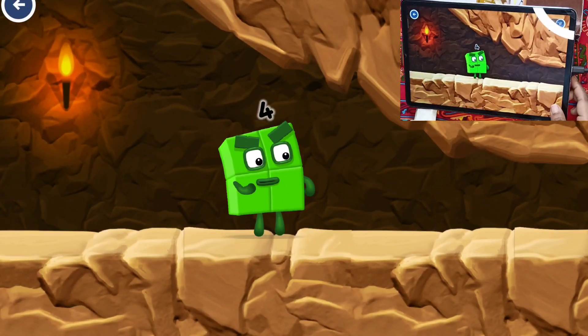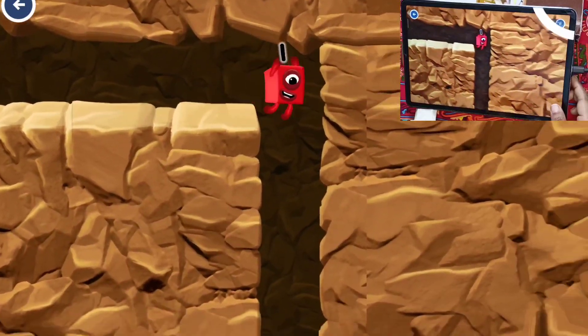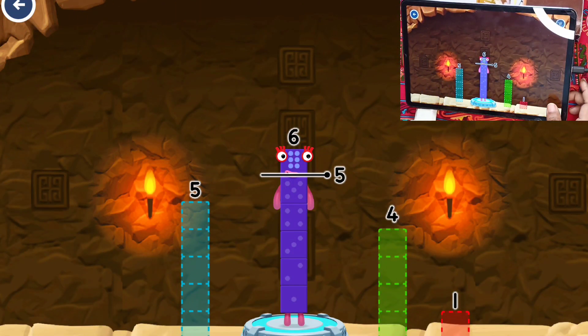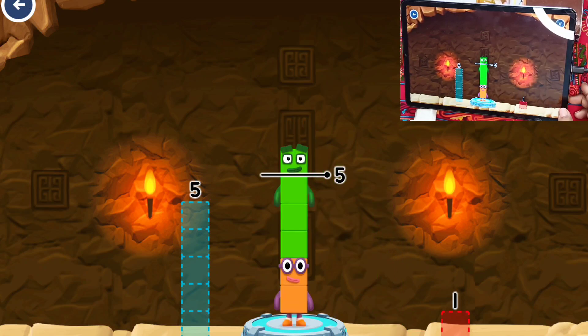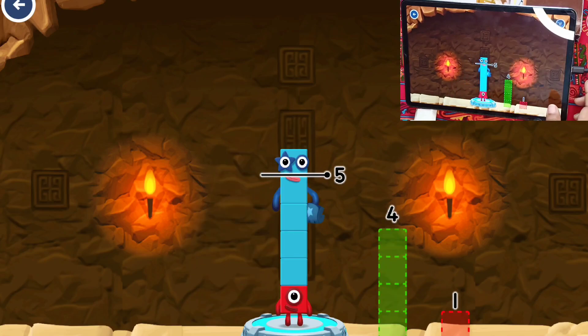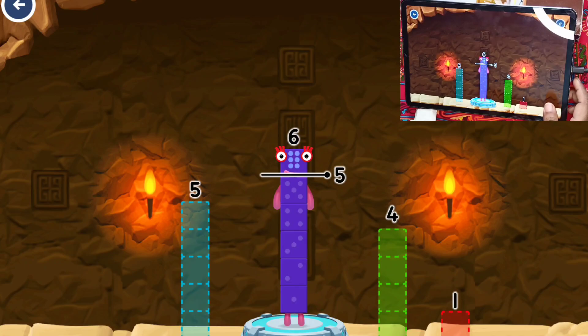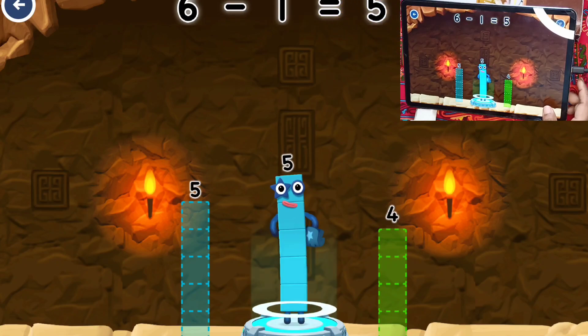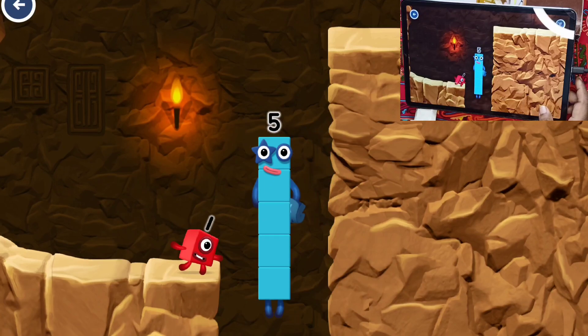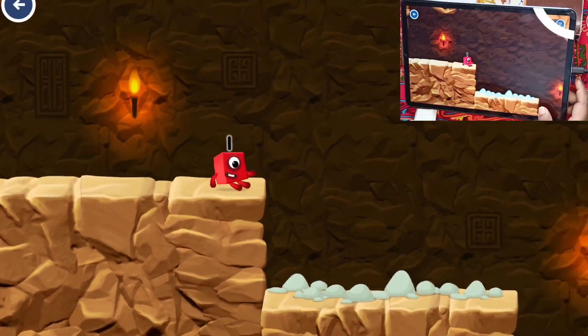I'm not so sure four is going to fit through there. You made it! Take number blocks away from six to leave four. Five — hmm, that doesn't seem right, keep trying. Try a smaller number. One — you've solved it! Six minus one equals five.